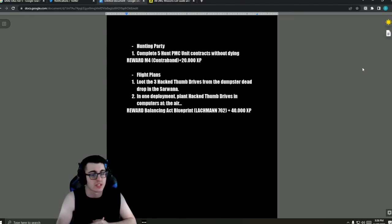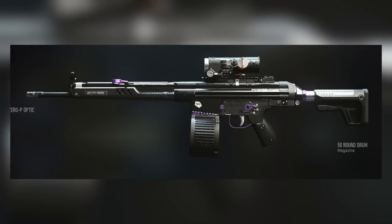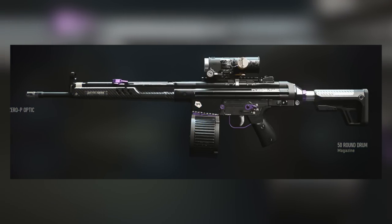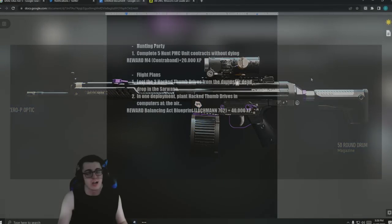The final challenge for Black Mouse Tier 5: 'Flight Plans' — loot the three hack thumb drives from the dumpster dead drop in Sarwana, then in one deployment plant the hack thumb drives in computers at the air base. The reward is the Balancing Act blueprint for the Lockman 762 plus 40,000 XP.